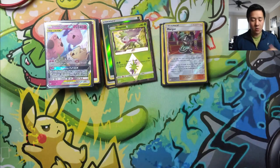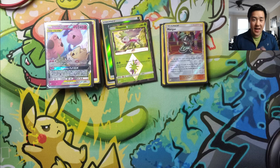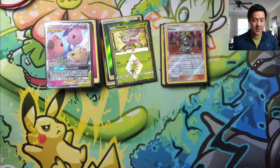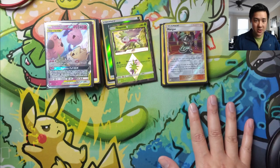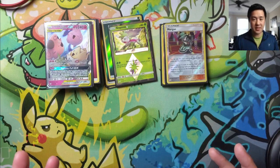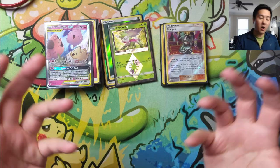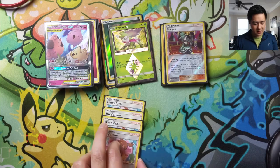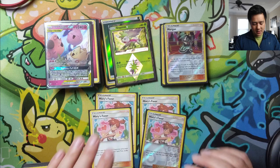One important thing to understand: this part of the combo relies entirely on the energy being in your deck. If you have an abundance of energy in your hand, we currently have no way of shuffling those back into the deck. Because our hands will often be very large, if we play Cynthia we'll most likely lose parts of our combo. So we want to keep all the energy in the deck, and everything else revolves around pulling out the non-energy cards.